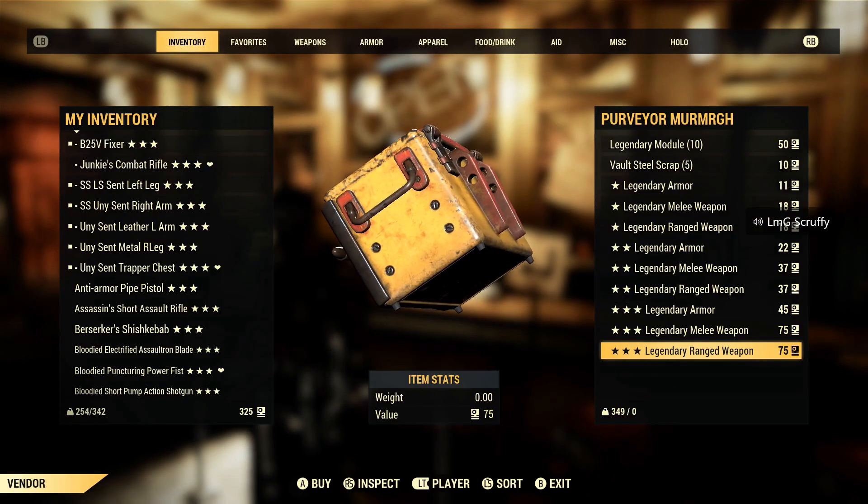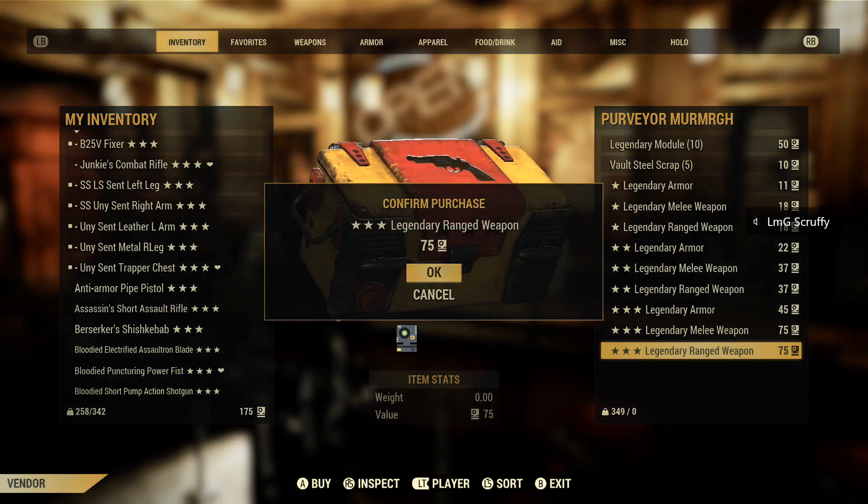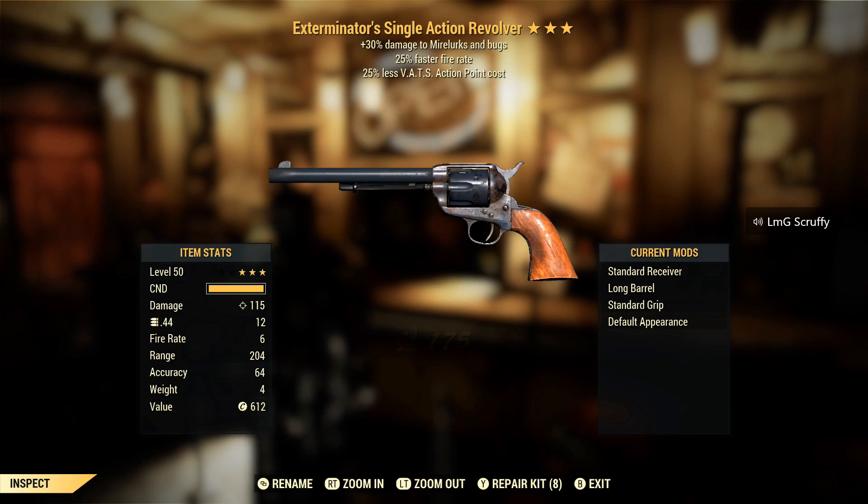A little over halfway and I'm going to pretend I did not just get an Assassin's on a handgun. I was partially kidding about Nocturnal — please don't give me more Nocturnal. A lot of pistols tonight, I don't know why. Faster fire rate especially on revolvers, pipe bolt-actions, anything that has a slower fire rate — less VATS is nice. I wish it wasn't Exterminator's. An item like this I would say not good, or in between not good and decent.